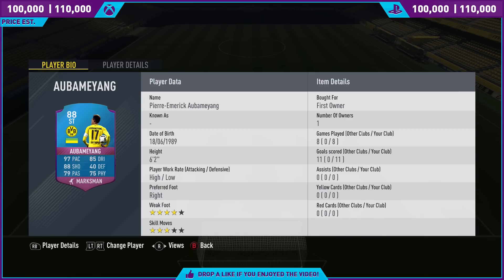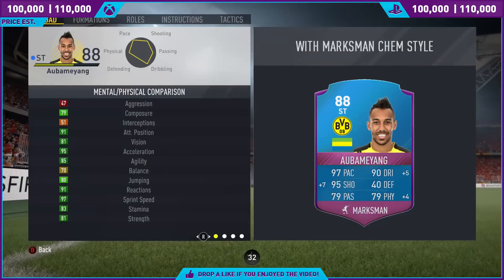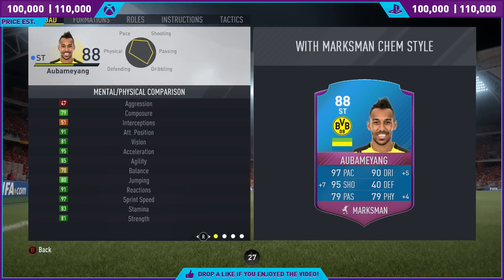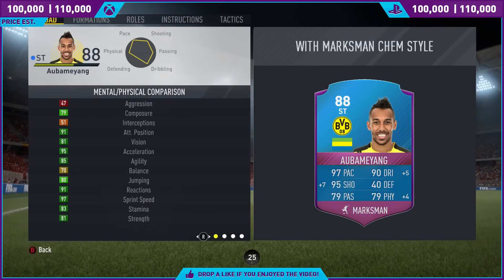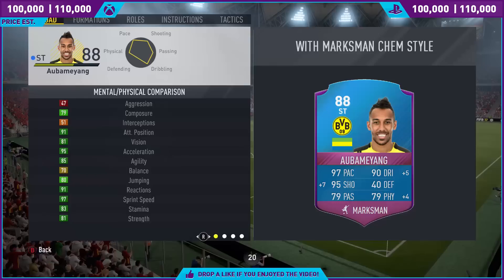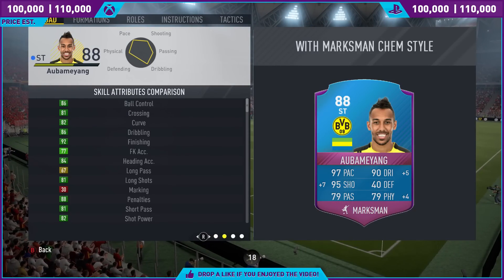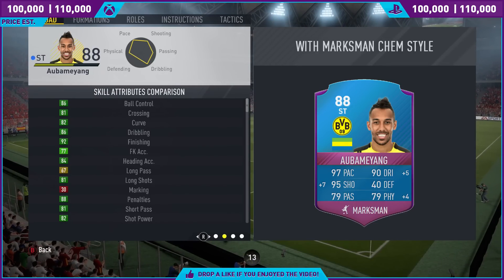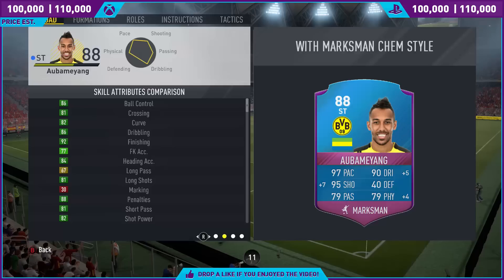11 goals in 8 games — he did very well for me and I was very impressed with the card. 3-star skills are slightly down; 4-star would have been more appropriate and a lot better in-game for the stop and turn in particular. Looking at his in-game stats: 91 positioning, 95 acceleration, 85 agility, 97 sprint speed. His strength is 81, but his aggression was 47 — that is a massive, massive downside with the card, which I'll talk about once we have the gameplay.